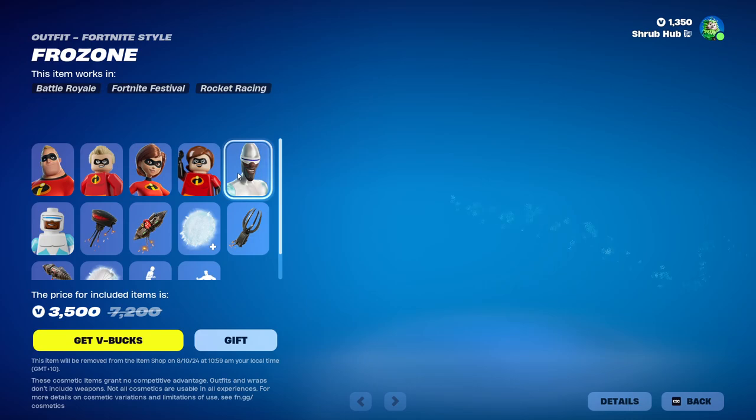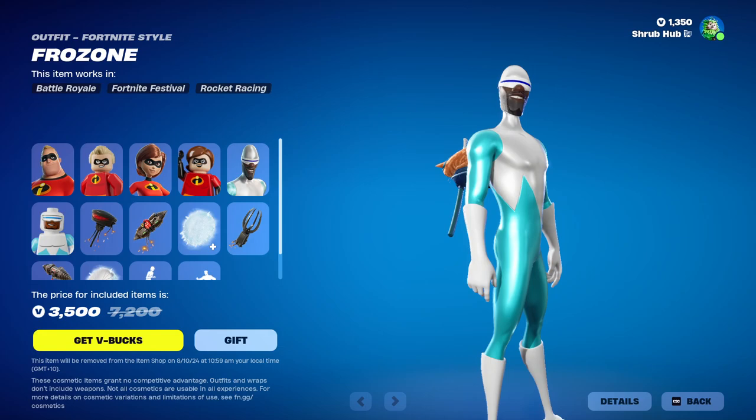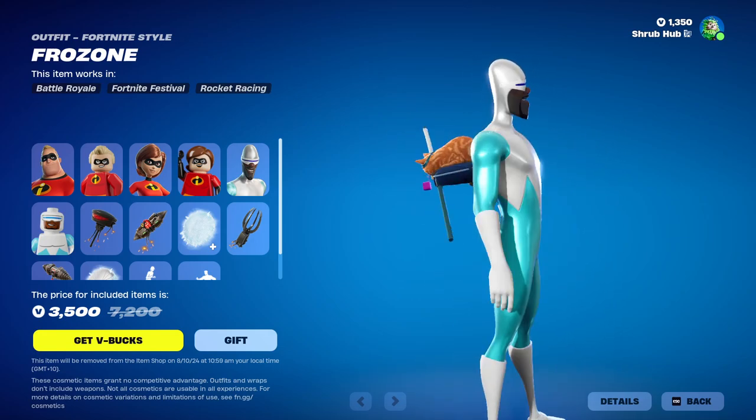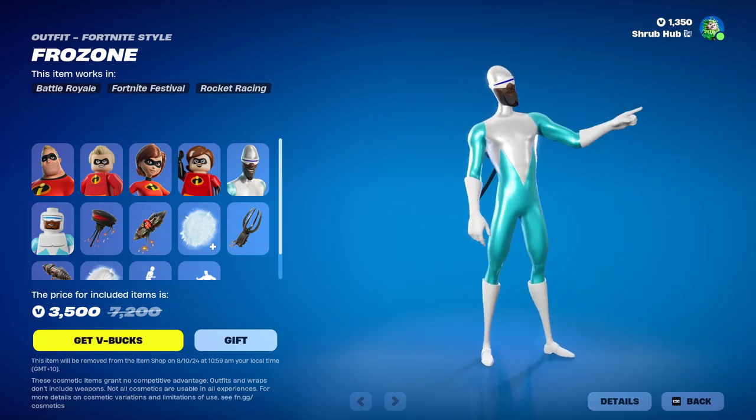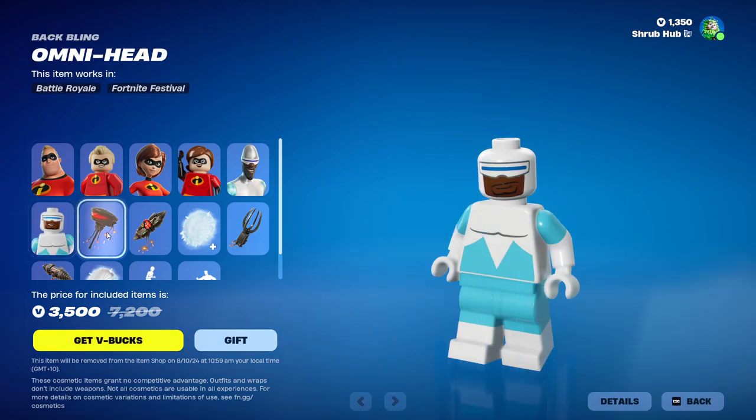And this is her style. Then we have Frozone here. He probably looks the most regular out of them all — they're all from Chapter 5 Season 4. He looks pretty nice, actually kind of good. I like Frozone a lot. He looks really cool. And this is his own style.